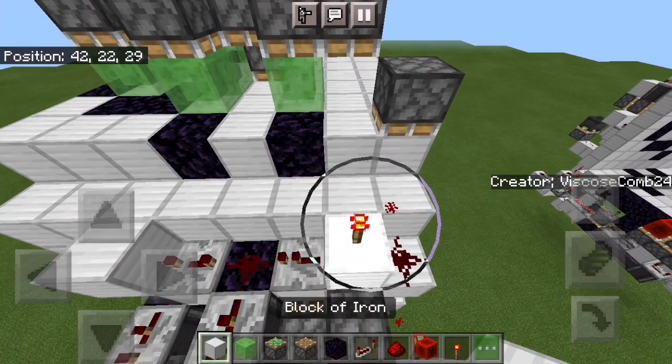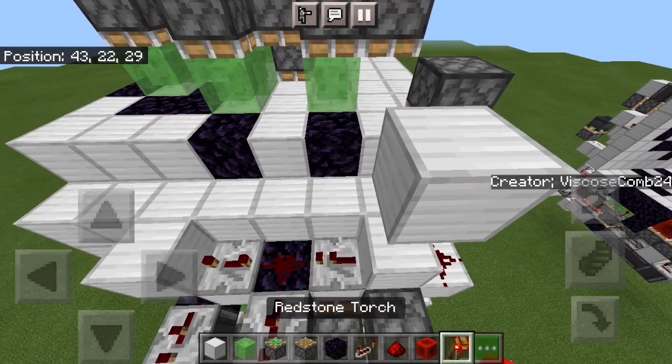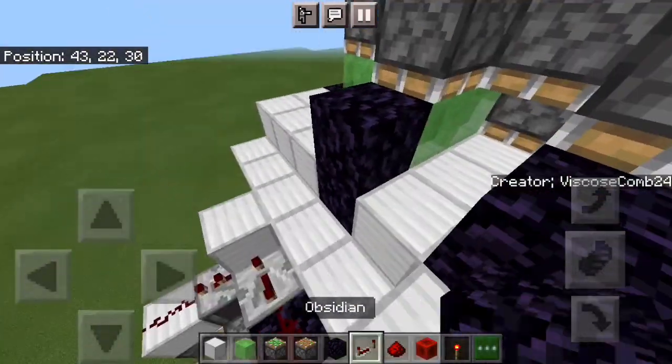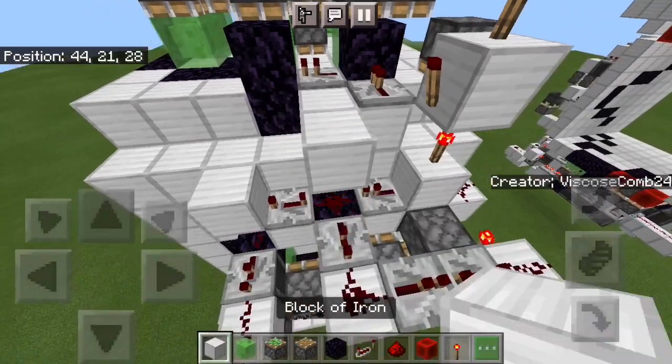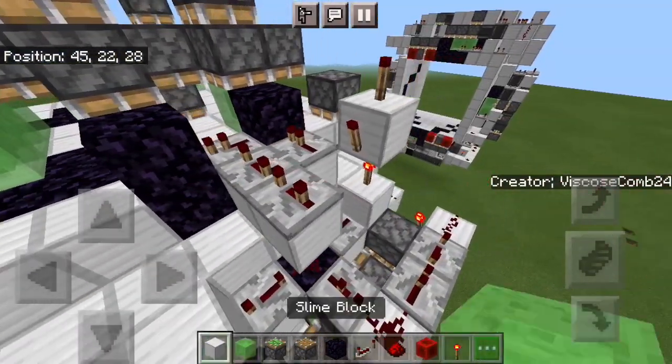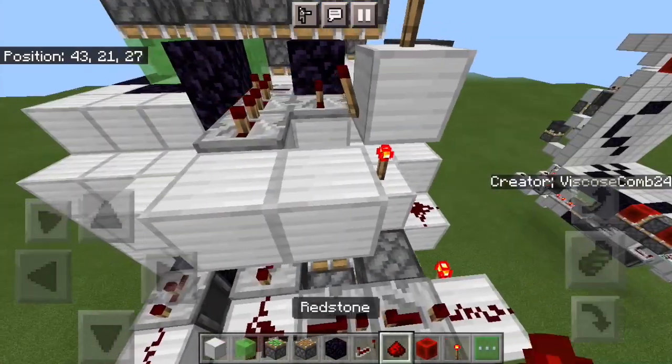Over here: torch, block, torch to the top and side, block, obsidian, obsidian, one tick, one tick, two blocks, and then a three tick and a four tick. There we are. Place two blocks and then dust on both of them.